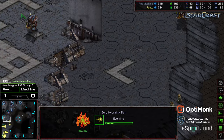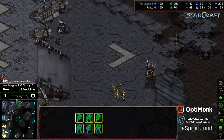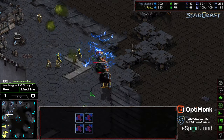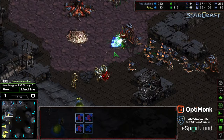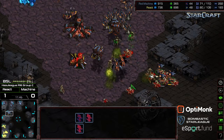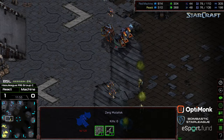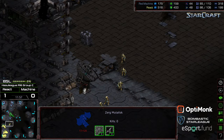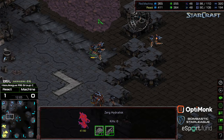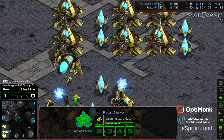Lurkers are also upgrading behind it. Mutalisks are wandering out, looking for the High Templar behind this. Mutalisks eating a lot of that Psi Storm however. Hydralisks now bunching in — great Psi Storm before dying on that wall, but it's not enough. React is going to lose a lot of his army. At the very least he softened up those Mutalisks. Machine now with the supply lead, which is never a good sign for Protoss. Transport being upgraded, Lurker aspect just about finished. Not much of an army on the front for React.